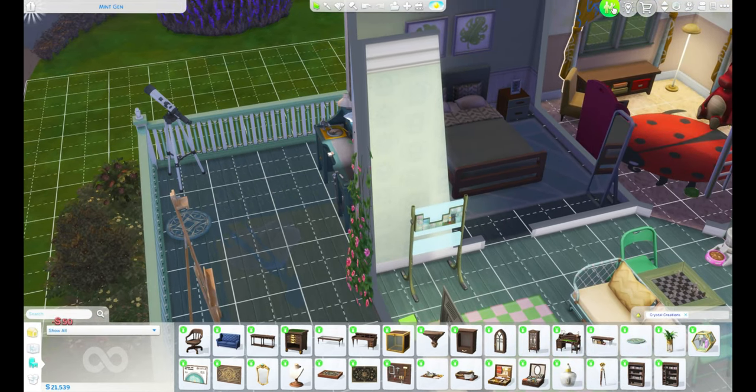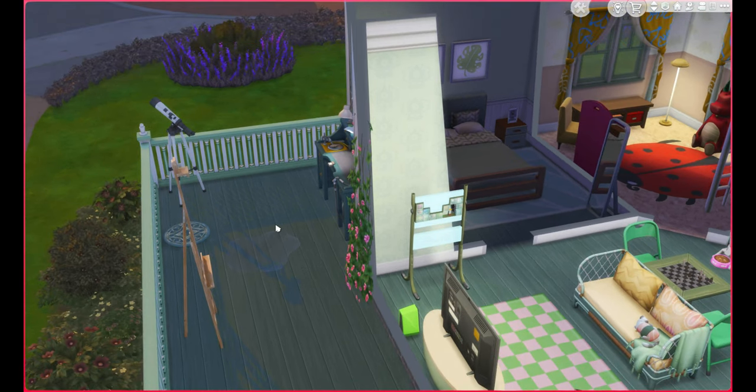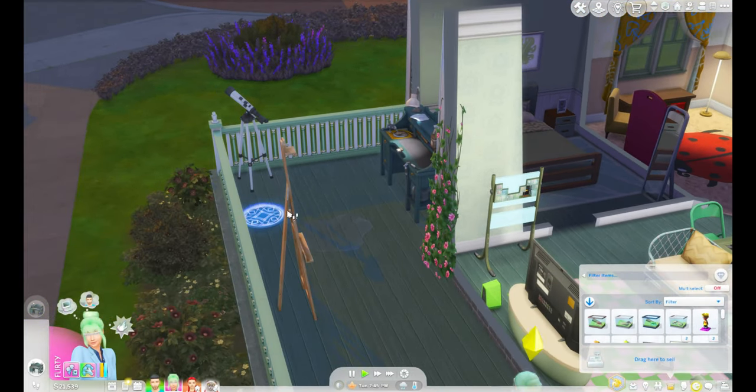Looking at the crystal grid effects: charged crystals help sims get over breakups faster and their social need doesn't decay; they're more successful with romance and dates; and creative skills — sims gain charisma skill faster. I'm going to do turquoise because we need charisma for our career. I'll also do jade — sims will randomly find crystals doing things around the house.